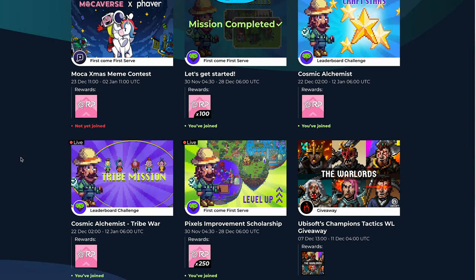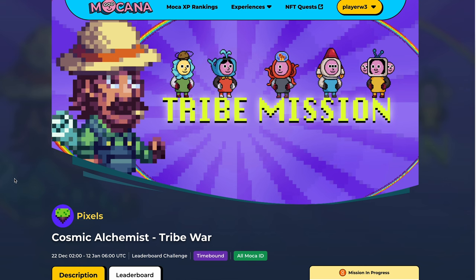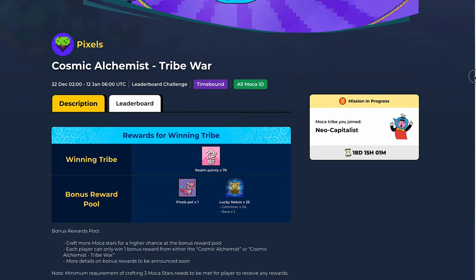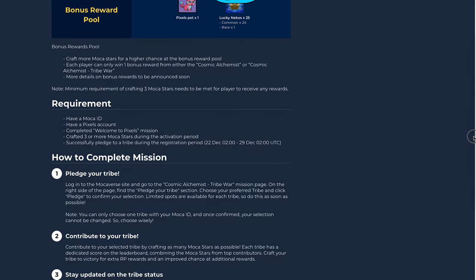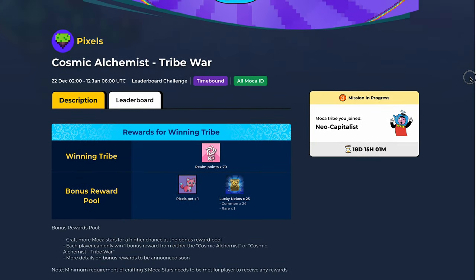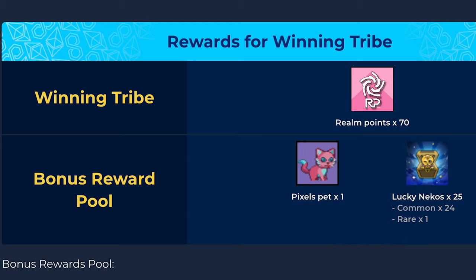There is one other Mocha mission: you can choose one of the 5 tribes. The members of the winning tribe — that's the one with the most combined Mocha stars — will get a ticket in the bonus reward pool. This means you have an extra chance of winning a rare Pixels pet or other Mochaverse items, and you also get more realm points for Mochaverse.